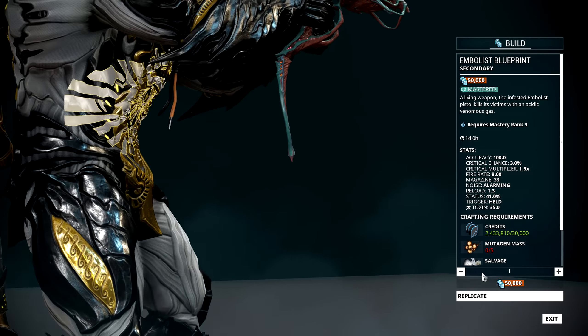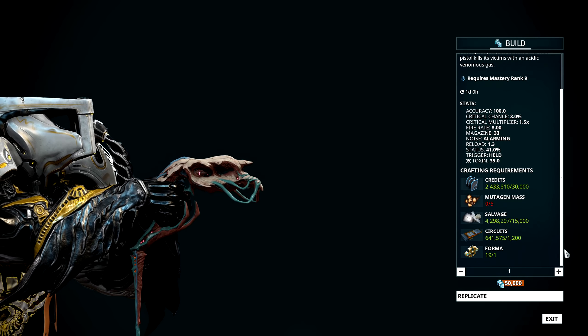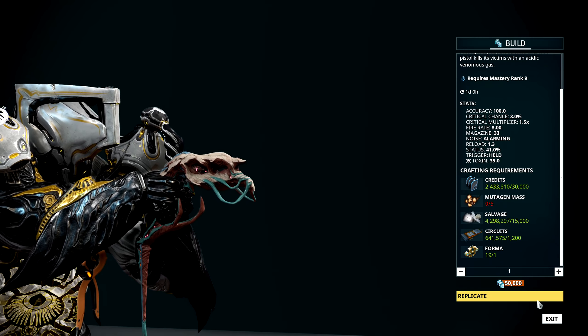If you then want to build the Embellist, you will have to invest an additional 30,000 credits, 5 mutagen mass, 15,000 salvage, 1,200 circuits, and 1 forma.